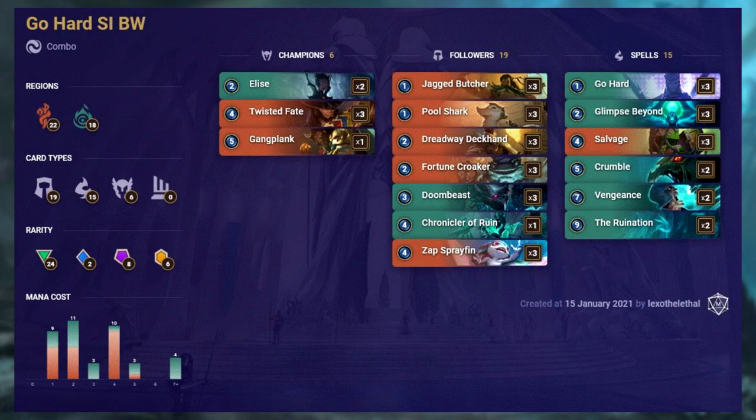This is Go Hard — a Shadow Isles/Bilgewater deck featuring Elise and Twisted Fate. It's pretty much a combo deck with a low average mana cost, all but 3 cards costing 4 or less mana. It's quite an expensive deck to build with 6 epics and 6 champions. It started out as a meme deck but has become a solid meta deck recently, and is looking pretty good with the latest expansion. Even with the insane nerf to Pack Your Bags — increasing its total cost by 5 times, something never seen before in Legends of Runeterra — we still see this deck sitting very high in the current meta, largely due to Zap Sprayfin.